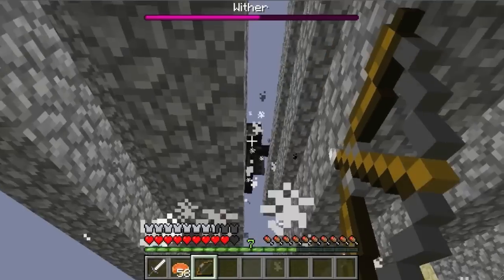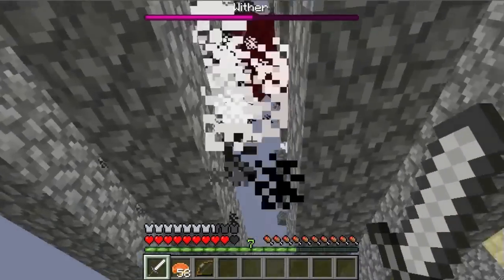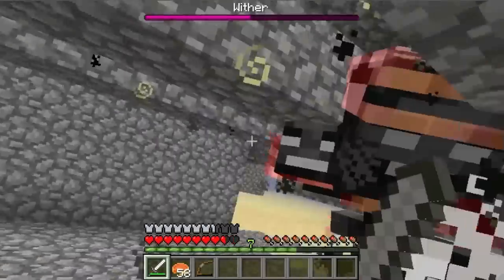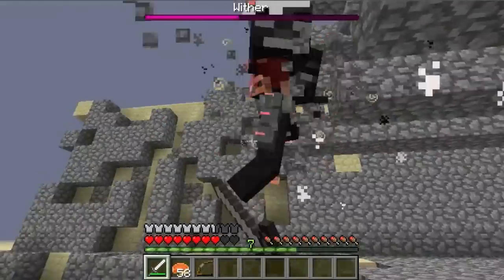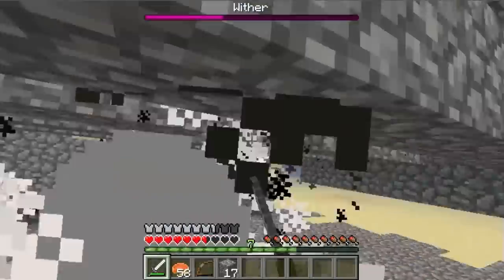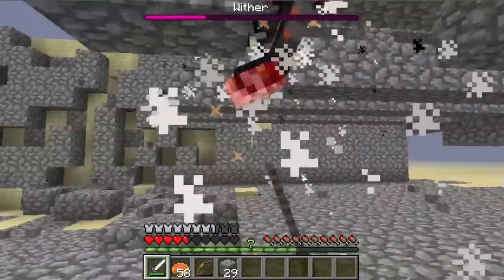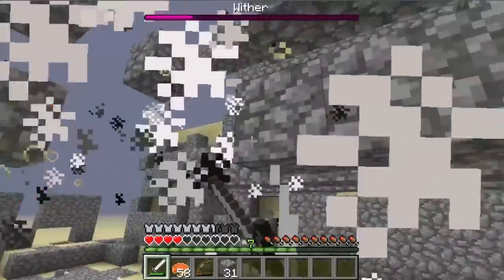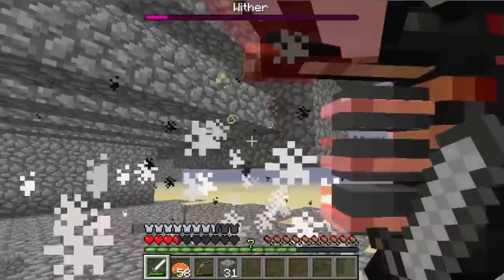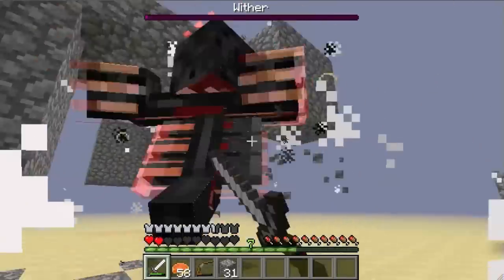So I'm just sitting here at full health and he's at half already. Now comes the interesting part — he's going to come down here and try to kill me. When that happens you just have to start running around like crazy. He might kill me here. The hard part is when he runs around in circles like that.